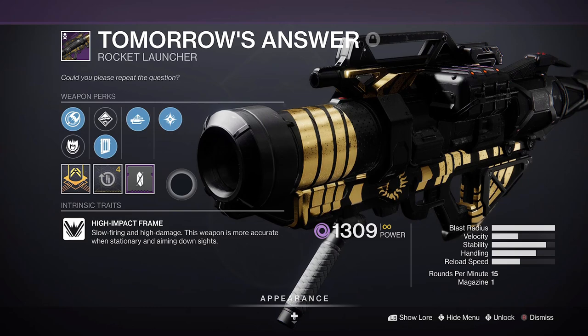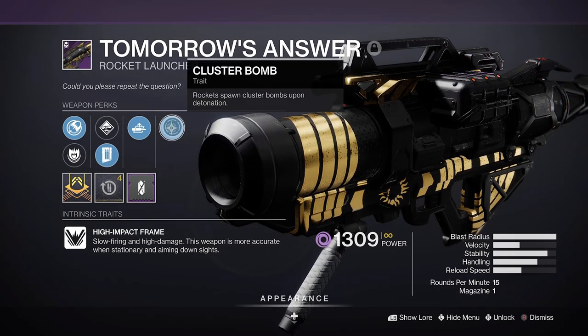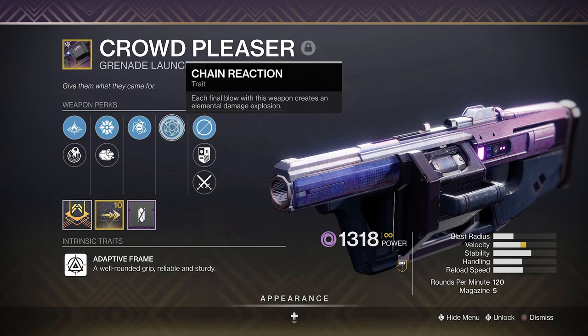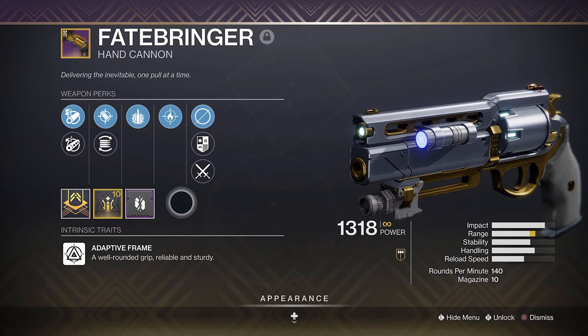Our heavy weapon of choice is Tomorrow's Answer rocket launcher with a cluster bomb roll to create further void splash damage, but you can use any void rocket or grenade launcher as standard, with chain reaction also being a good shout. As for kinetics, Fatebringer is back, so I'll be squeezing in my D1 OG god roll of explosive rounds with Firefly into this build.